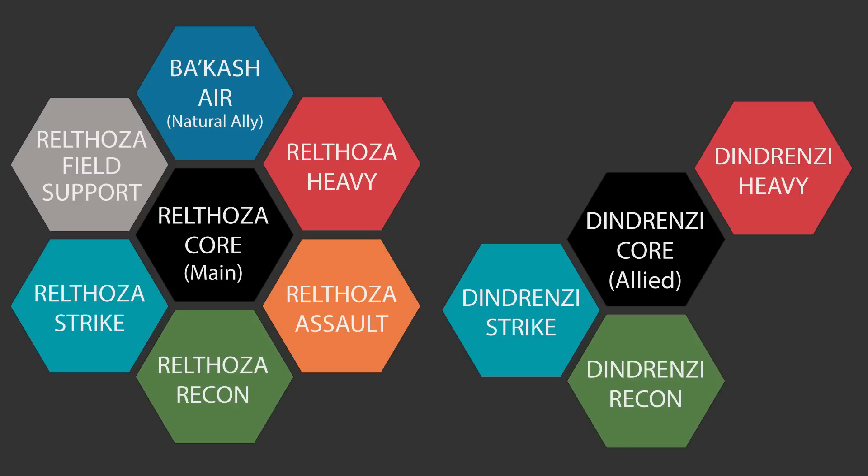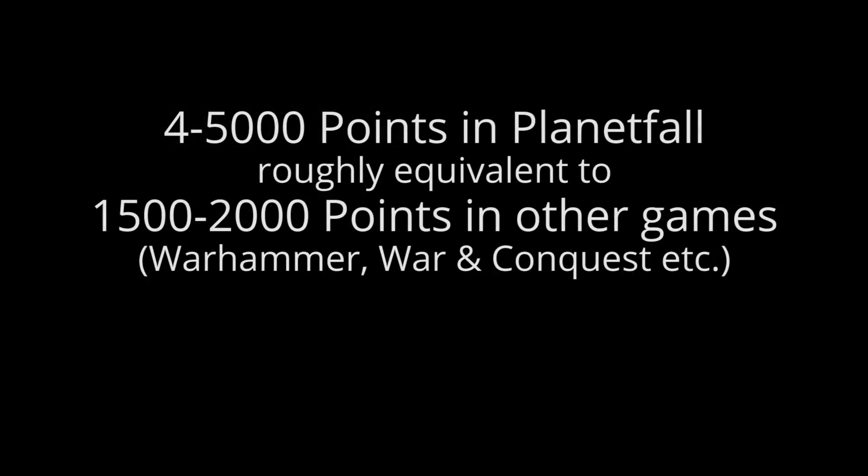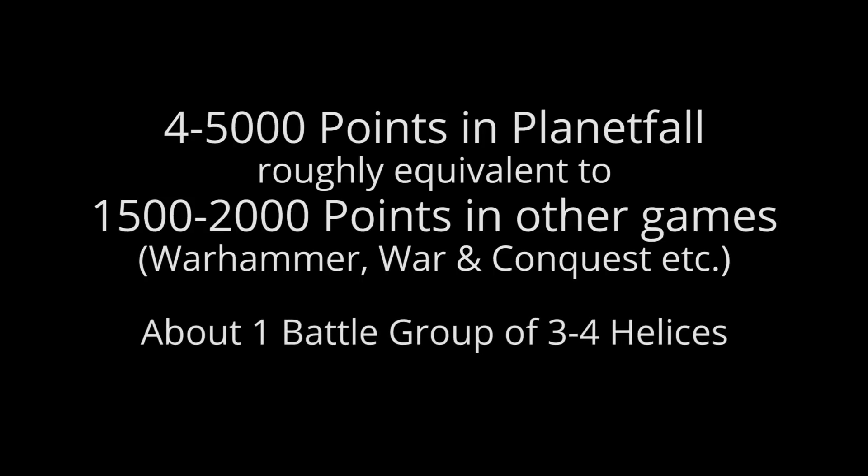Be sure to confirm with your opponent or the tournament organizer the number of battle groups you can take. Another thing to bear in mind is the number of points you'll be playing. The average total army value in Planetfall is about 4,000 to 5,000 points, which sounds like a lot, but it's roughly equivalent to about 1,500 to 2,000 points in certain other popular wargames, and in general will consist of about 3 or 4 helices depending on the faction. All of your helix selections must fall within the points total you'll be playing at, so keep an eye on that as you build your army.